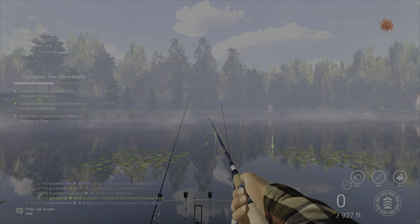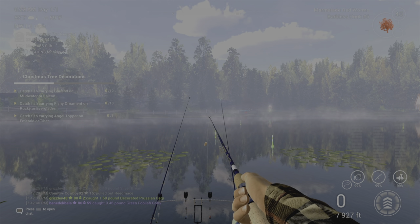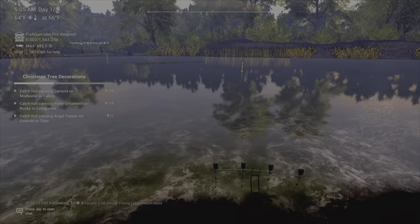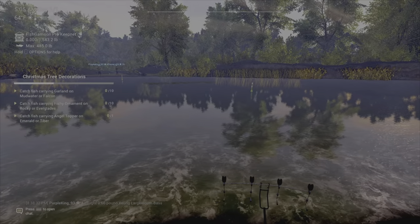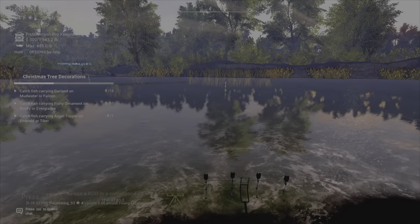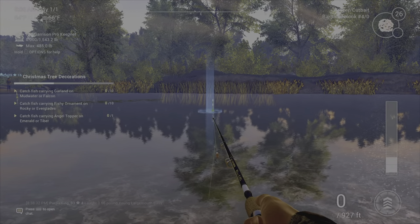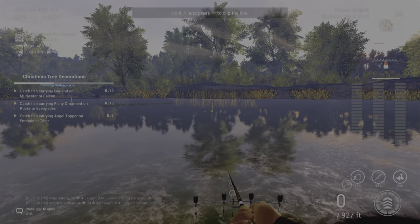Alright, we're gonna go to Mudwater now and get those. Here we are on Mudwater. We'll do the decorated fish and I'm gonna use the frozen cut bait and see if I can maybe catch the catfish or something.